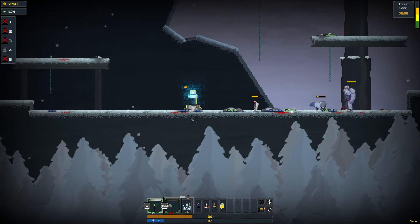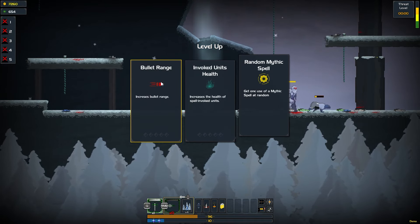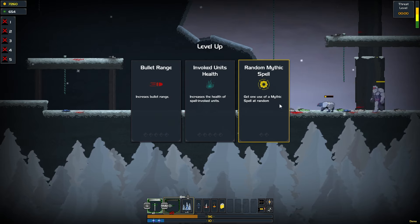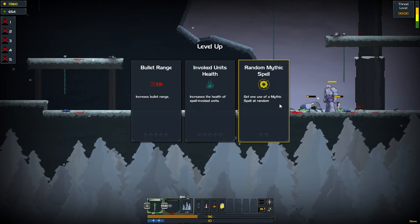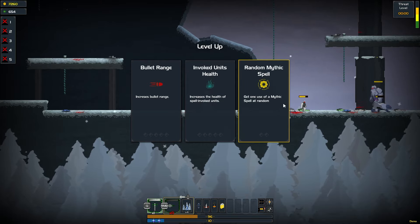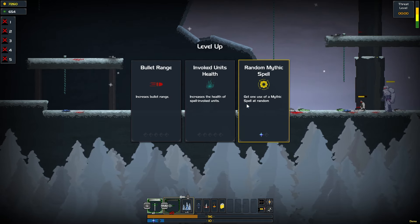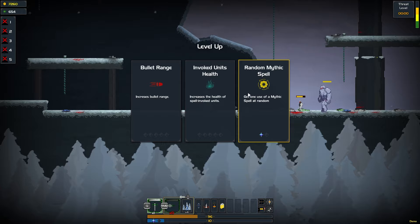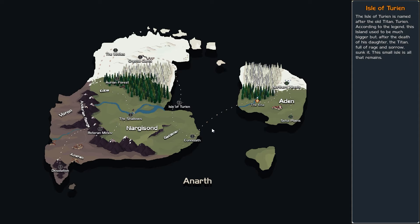We're moving on guys. 96 health. Let's take a spell I guess. We get two upgrades here — let's do bullet range. The Ina — we did this before. This is the boss battle.